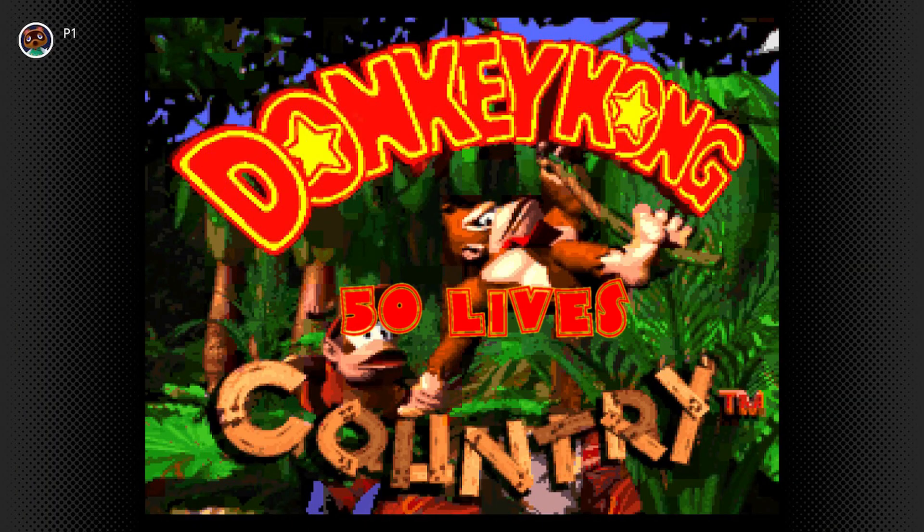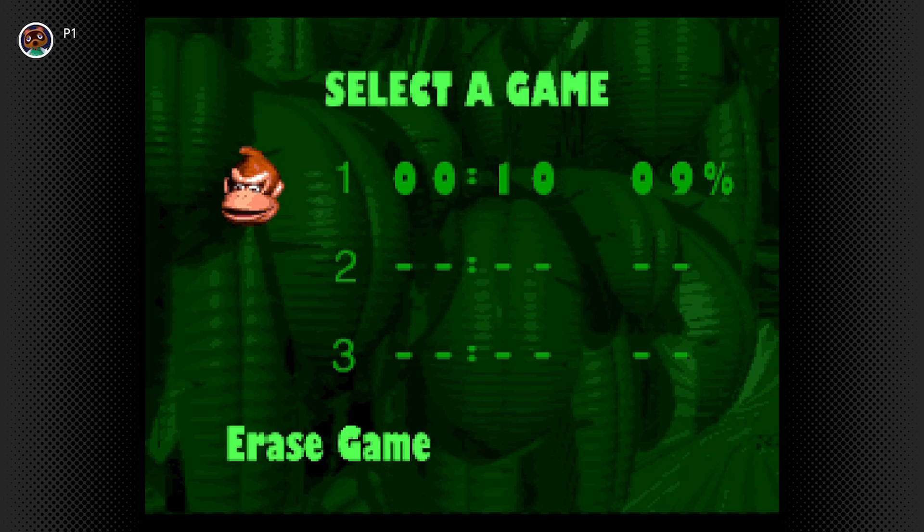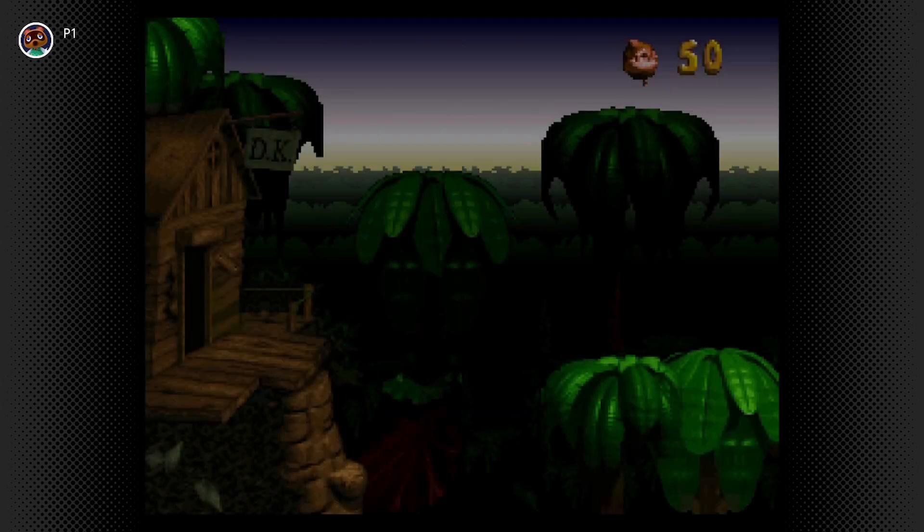Do you want to make DKC even easier? On the file select screen, just highlight Erase Game and press B, A, R, R, A, L, and you'll start the game with 50 lives.